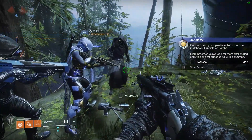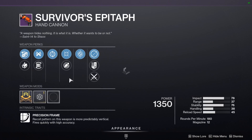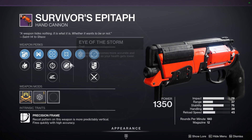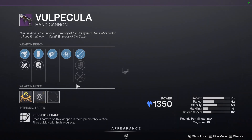All right, we're here at Xur, and he has kind of a weird inventory this week. He has a Survivor's Epitaph that has three different perks in one column — not supposed to happen. Of course, a glitched masterwork, and overall not that great of a roll, but it's still pretty cool.